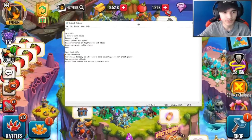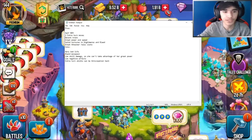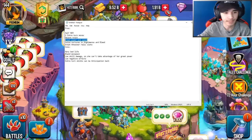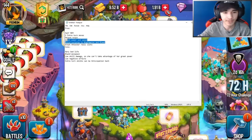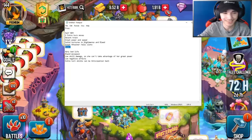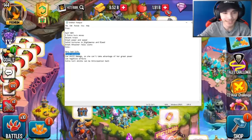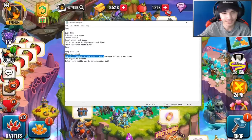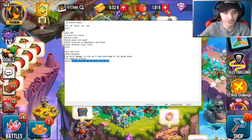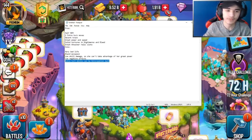Let's get to the pros and cons about Nightingale. Some pros: self negative effect removal, two extra turn moves — that's amazing — decent trade, great power and speed, solid tortures/nightmares and bleed, great attacker relic slots. And here are some cons: very bad life, bland hand move pool, low skill damage — so she can't take advantage of her great power — low negative effects, extra turn skills can be anticipated, and patient bait.